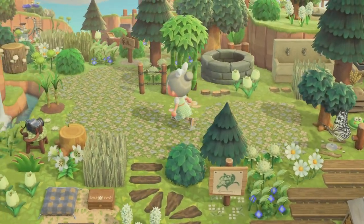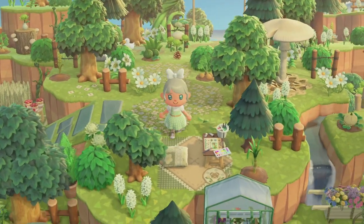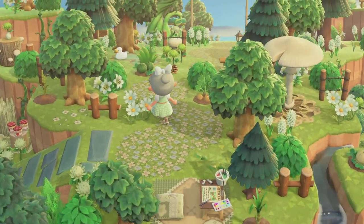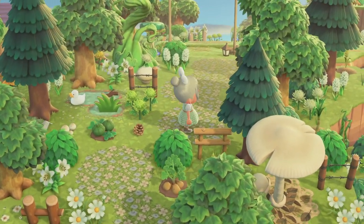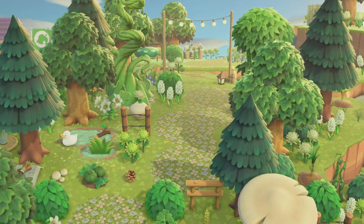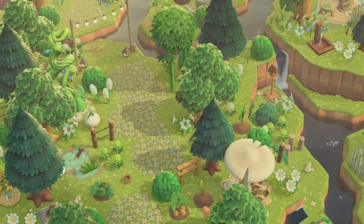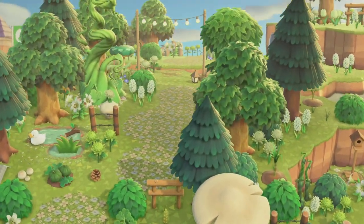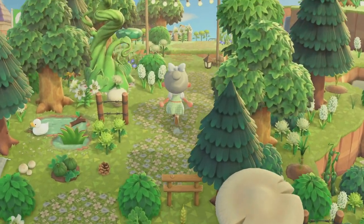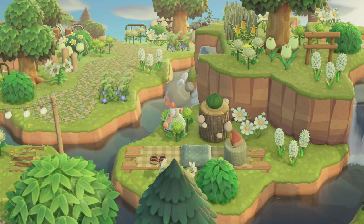Now we'll hop back across and go up to this second level back here. I believe I did a video on this — this was one of the first areas I built on this island. With the terraforming, I definitely wanted to have multiple levels and a lot of waterscaping. I incorporated a lot of different natural items and different fences — like the barbed wire fence, the country fence, and the corral fence — mixing up the fencing options to add diversity throughout the island.